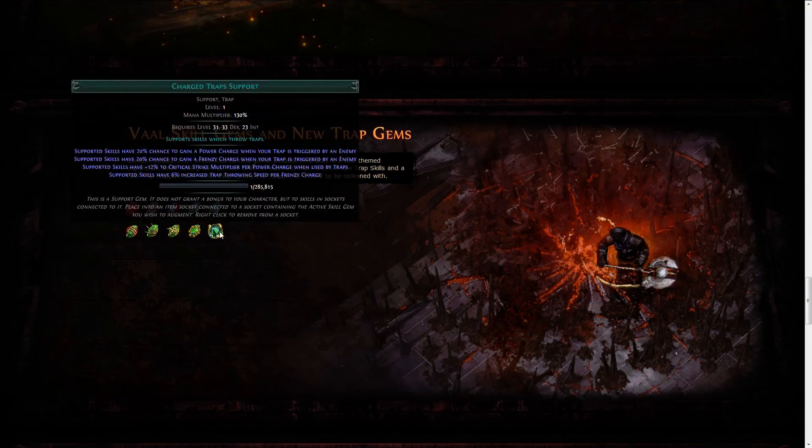The new support gem for traps is absolutely amazing and is a must-use, because you have a 20% chance to gain a power charge and 20% chance to gain a frenzy charge when your trap is triggered by an enemy. This should give you basically permanent charges if you get a little bit of duration for both, also granting 12% crit multiplier per power charge — which is absolutely nuts if you go critical — and 6% increased trap throwing speed per frenzy charge, which is really good quality of life for trappers.